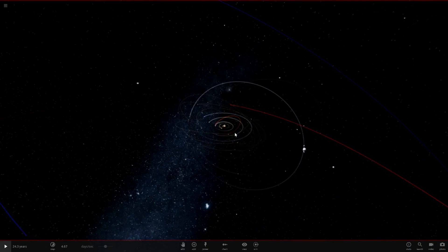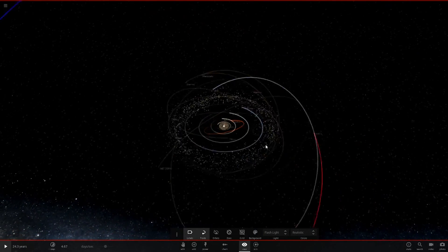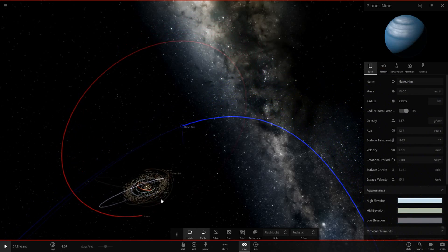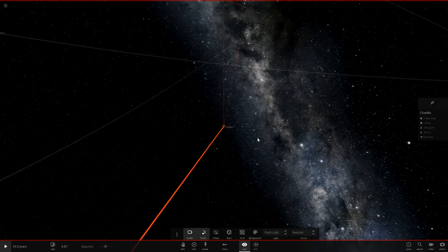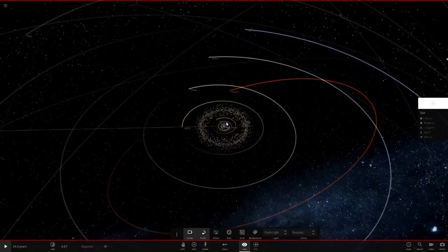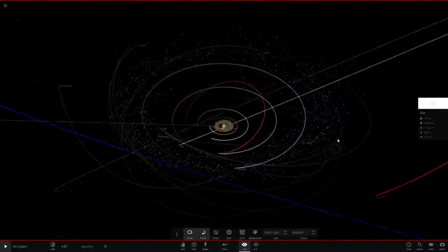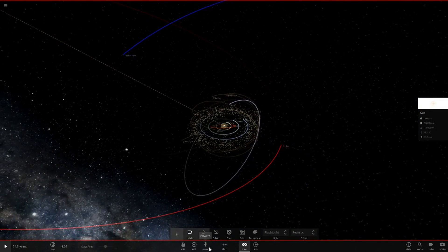Back in my custom solar system — we've got the custom asteroid belt, Kuiper belt, Sedna, and Planet Nine. If you want to know how I colored Sedna and Planet Nine, leave a comment and I'll do a video on that. Hopefully you all enjoyed this — make sure you subscribe, leave a comment, and I'll see you in the next video. Goodbye!